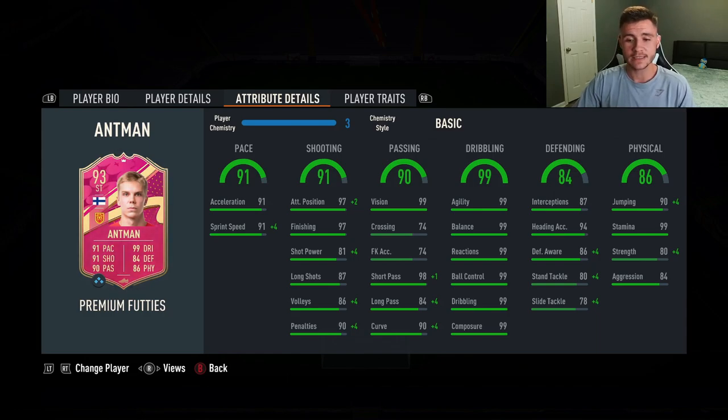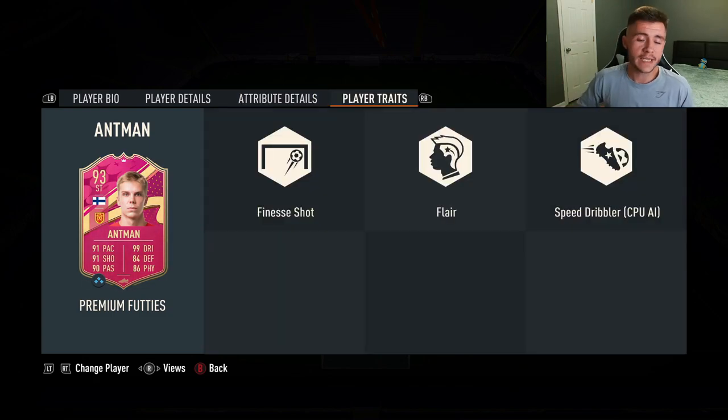If you want to play him as a center attacking mid, the 84 defending and 86 physical are definitely going to come in handy. He has 87 interceptions with 86 defensive awareness, and also 90 jumping with 99 stamina, which is huge. Only 80 strength, but also 84 aggression. We do see three added bonuses to the Ant-Man card: the finesse shot, flare, and speed dribbler player traits.